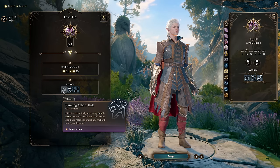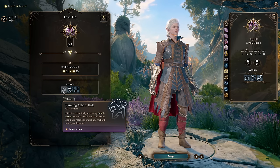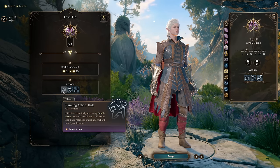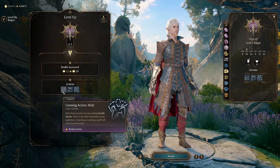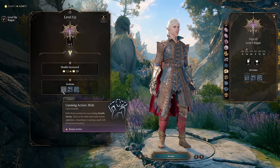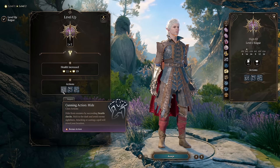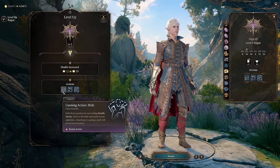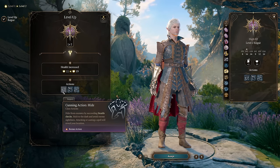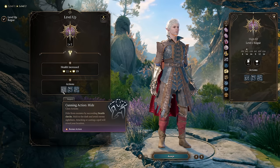Hiding as a bonus action is a way to guarantee that you get Sneak Attack and also get advantage on your next shot. Rogue's main downside is that they only get a single attack per round, and they need to land that attack every round to land their Sneak Attack damage. Cunning Action Hide gives you the ability to almost guarantee landing your Sneak Attack every turn. You can combine this with ways to generate concealment or cover, like Fog Cloud, or Minor Illusion to make enemies face the other way.